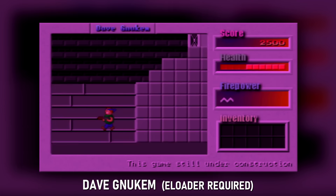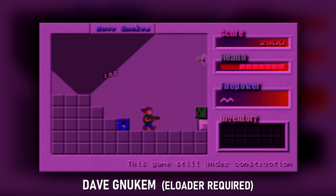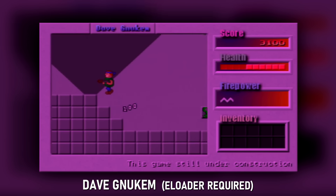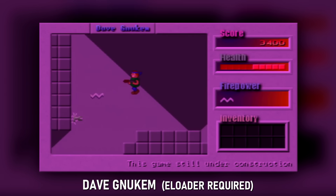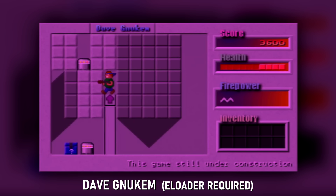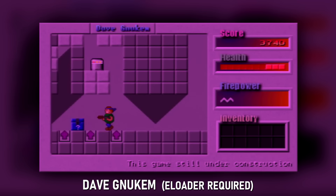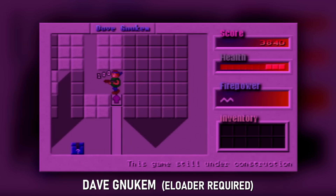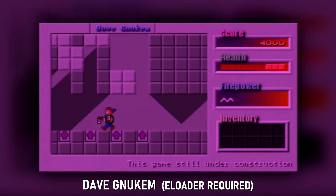Dave Newcomb: this is the first of a list of eLoader booted games — specifically these I had to come back to because they didn't work off the bat. You're going to need eLoader if you're playing with modern custom firmware. If you're familiar with the original DOS Duke Nukem side-scroller, you'll feel right at home with Dave Newcomb. The graphics are mostly the same, the gameplay is precisely the same. I do love the original Duke Nukem, so I was thrilled to see this. Not sure why everything is given a magenta filter, but hey, that's a pretty great color.